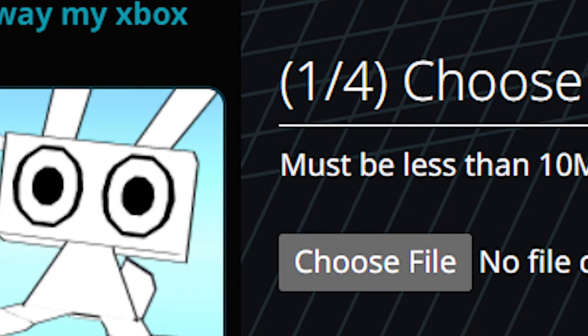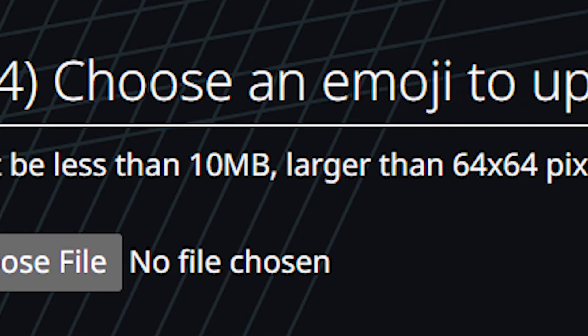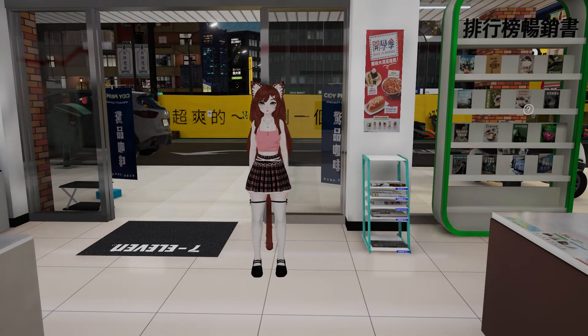There are some limitations however. It has to be less than 10 megabytes and it has to be larger than 64 by 64 pixels but smaller than 2048 by 2048 pixels. I feel like these are pretty reasonable and pretty easy to deal with, so you probably won't have any problems with whatever you choose to upload as an emoji.